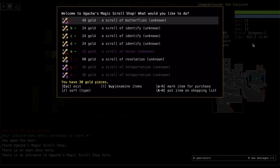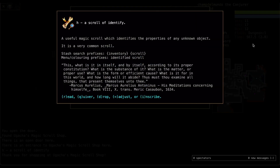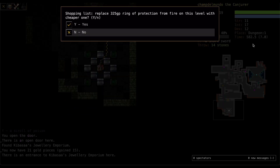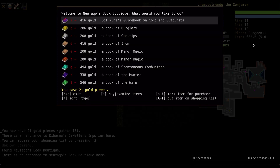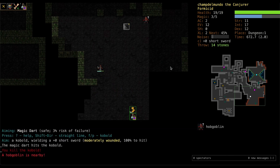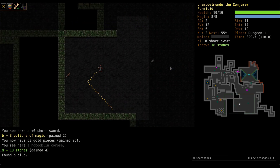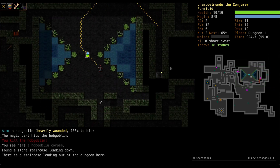Conjuration's up to four, that's good. Another shop — I'll take at least one identity scroll now. We'll come back for the revelation for sure, and the other identity scrolls will be very valuable. A cheaper ring of protection — that's fun. There are a lot of shops on D1 here that can come in handy down the road if we're careful. A fourth shop — a Book Boutique, that's a really good one for us. A lot of potions of curing here too. Lots of good stuff on the shopping list; maybe this Formicid is off to a good start.